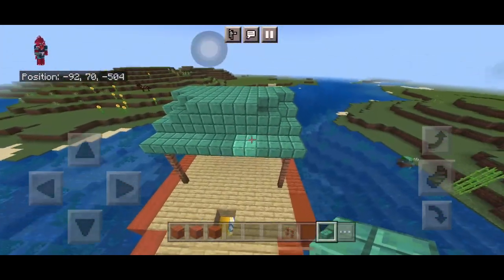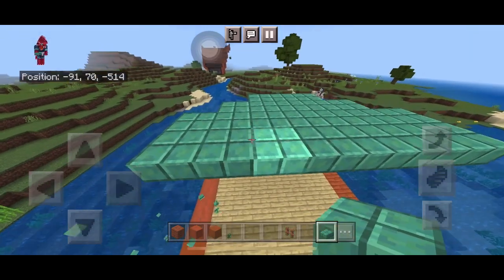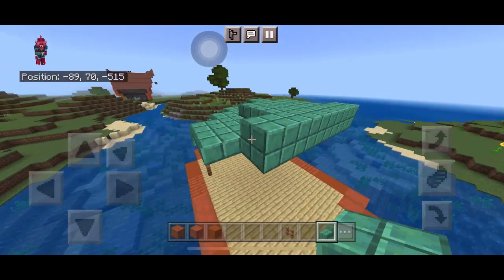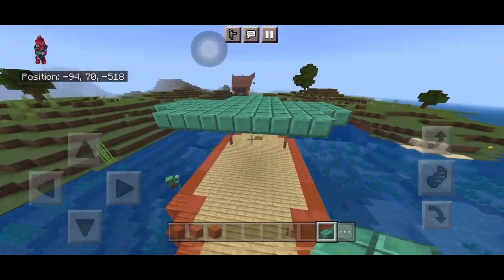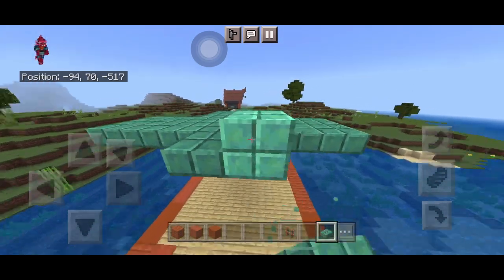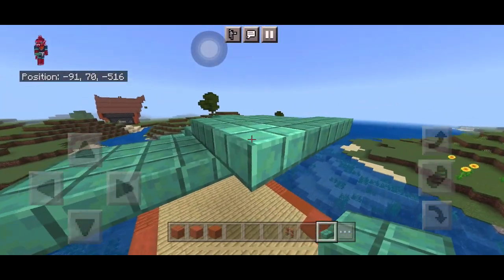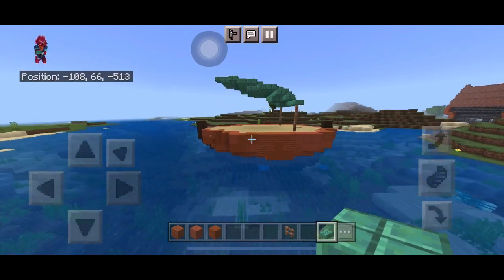Add more slabs at the top so the roof is slowly going up — this gives a smoother effect. Place three slabs, then another three slabs, then one block of slab, so there are four blocks at the middle. Once you've gone two blocks out from the edge, do the same with three-by-three slabs, one block smaller from the edge each time until it's a pointed end.